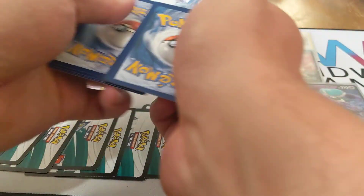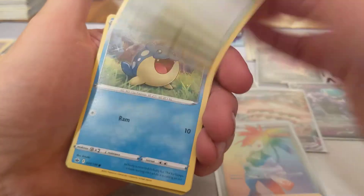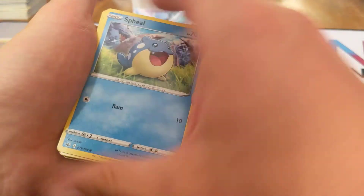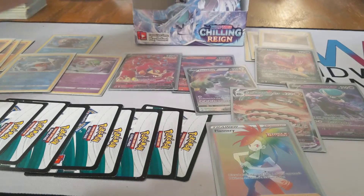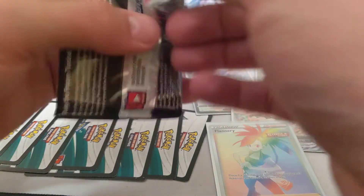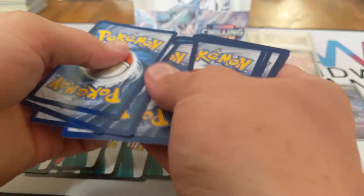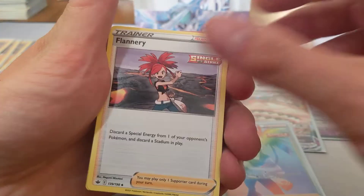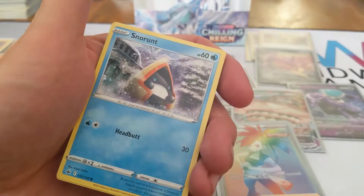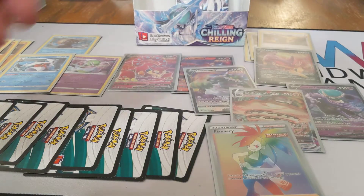Green code card, and we're down to two packs after this one. Water Energy, Path to the Peak, Drizzile, Dynatree Hill, Venipede, Spheal, Crabrawler, Gilwap, Porygon, Mareep Reverse, and Spiritomb. Down to two packs left. Will we have another hit? I think anything's possible at this point. Not this one — green code card. Dark Energy, Porygon 2, Kakuna, Flannery Standard, Galarian Slowpoke, Koffing, Galarian Yamask, Snow Runt, Bounce Sweet, Scoliapede Reverse, and Malamar Non-Holographic.